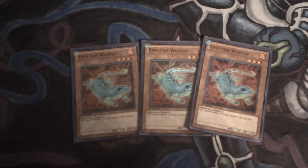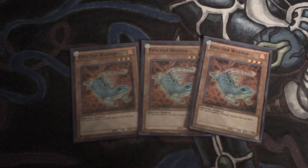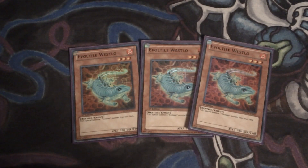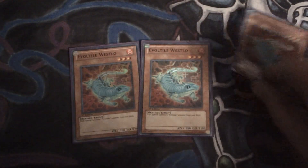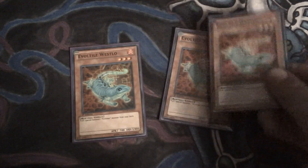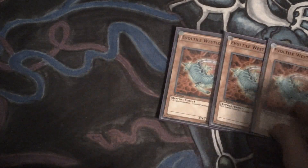Next, I run three Evoltile Westlo. He used to be the main and only Evoltile you really wanted to get out the Evolsaurs. He's a 1900 DEF wall, and when he's flipped face up, you can special summon an Evolsaur from your deck. That is the easiest way to get your Evolsaurs special summoned, and when they're special summoned by him, they gain their effects.